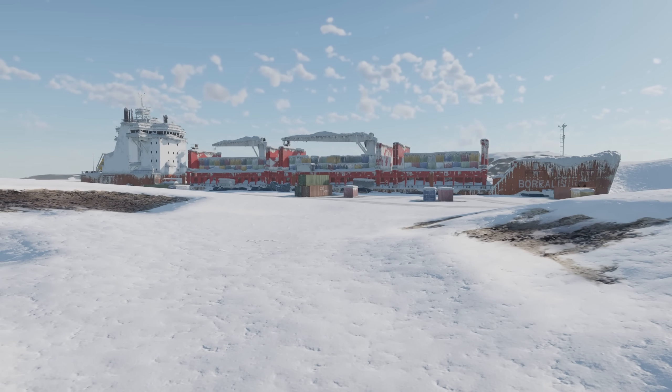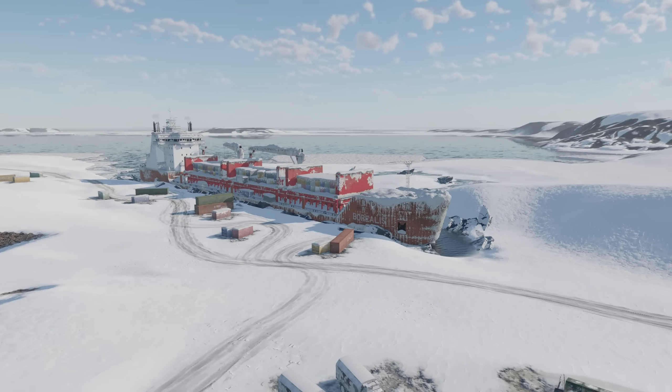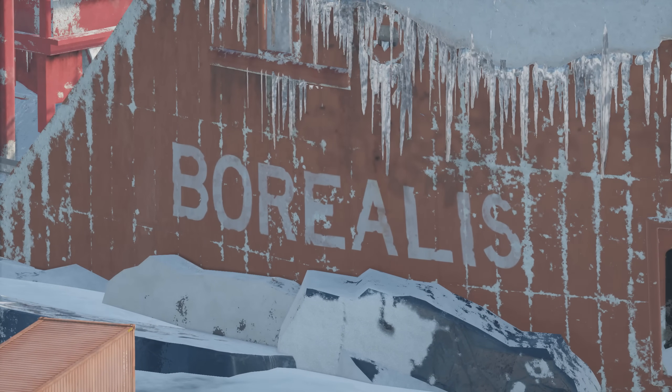Did you know that there's a Half-Life 2 reference in War Thunder? In the Arctic ground map, there's an abandoned cargo ship on the eastern side with the word Borealis written on the front, which is a nod to the research vessel featured in Half-Life.